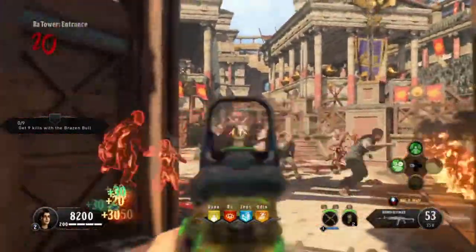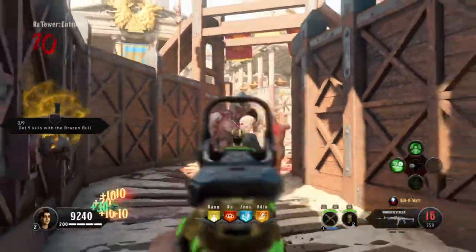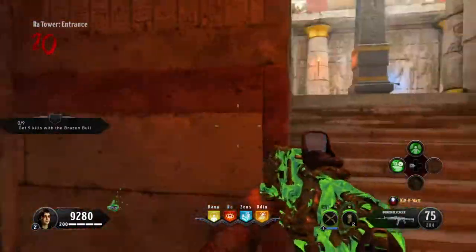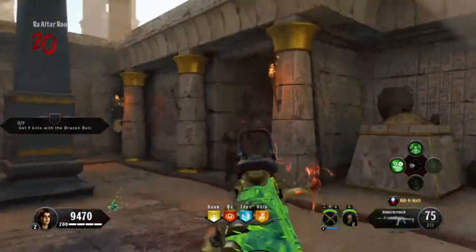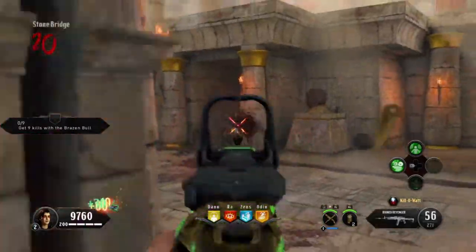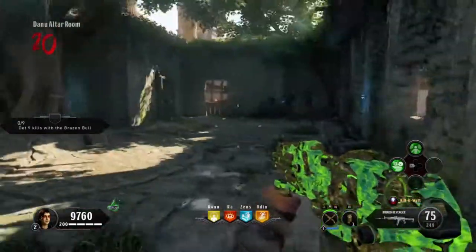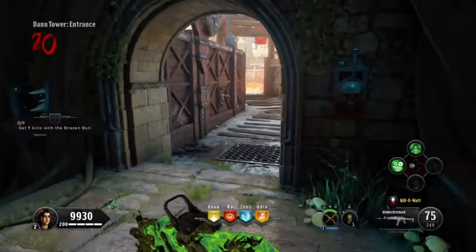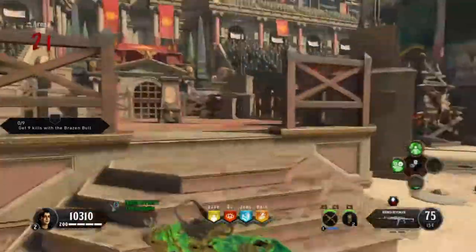We're just going to start running the train through here. When there's fire on the ground, unless you've done the Easter egg that makes you invulnerable to fire, it's not really worth running around in the center — it's not worth jeopardizing your health. Walk backwards through these areas and stand at corners, because that's going to be the choke point. Throw your equipment there — get the hit markers — then zombies have to run through that area, and you can just run ahead.